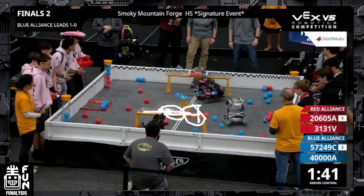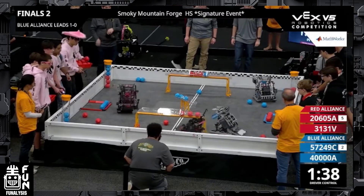The blue alliance could also work together using both robots to come over and double team, preventing the red alliance from getting into that pushing battle. One of the blue alliance robots can push the red robot away, while the other blue alliance robot can guarantee the control zone and de-score all the rest of the red blocks. This would give them a pretty similar strategy to what the red alliance had. Unfortunately the blue alliance is unable to do that, and now they're going to be on the back foot.